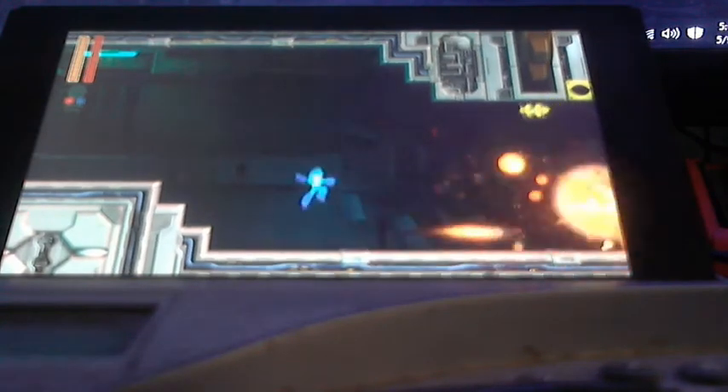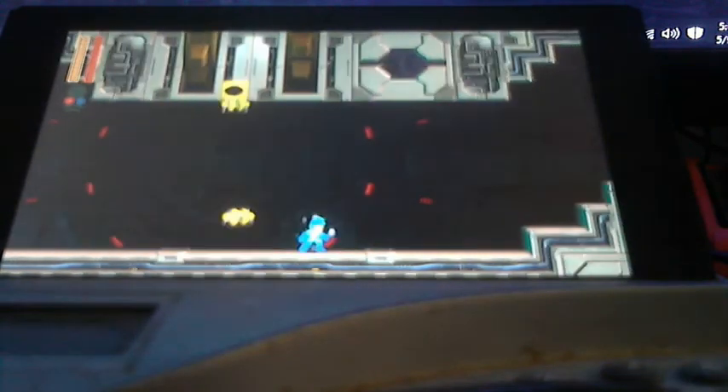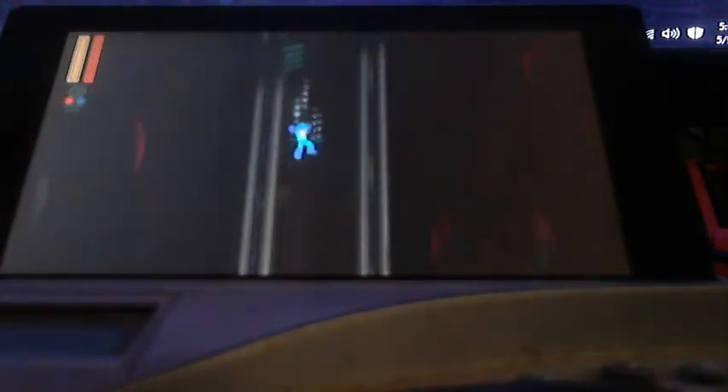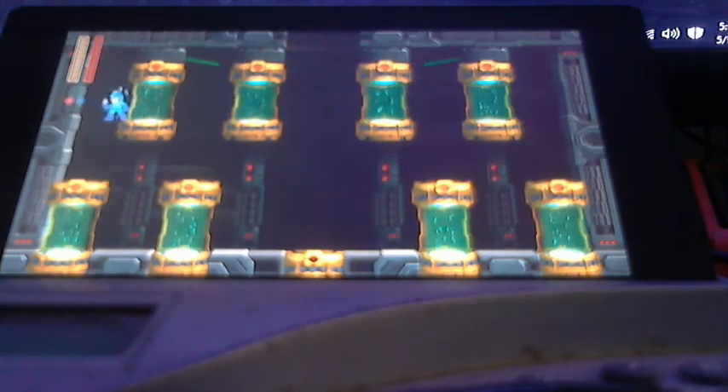We're back with Part 12 of Let's Play Mega Man 11. Last time we managed to take on another one of Wily's robot masters, and now we're about to face the robot masters in Round 2 because it turns out Wily has revived them. Remember, defeating them is the only way to get to Wily. If you don't know how to defeat the robots, here's how — we're going to start with Block Man.